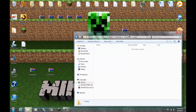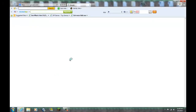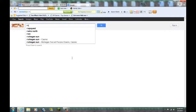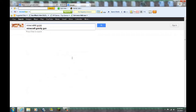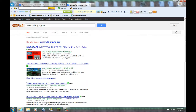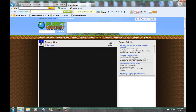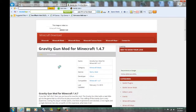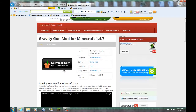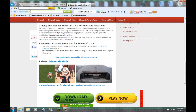What I usually do is I usually go to MinecraftDL to download this mod. So go to the internet and type in 'Minecraft DL gravity gun.' Go down here — don't go there, go right here where it says Minecraft DL. I go down, and here's the crafting recipe if you want to know that.